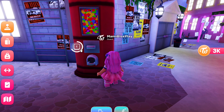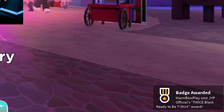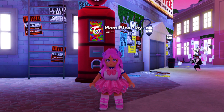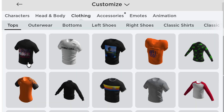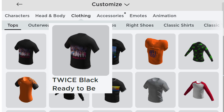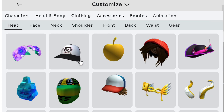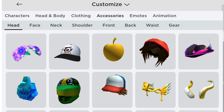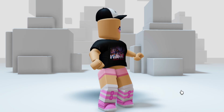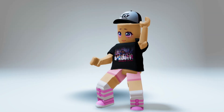Head over to this vending machine. Yay, got the second badge. Let's go check our inventory. The first item can be found in clothing, then tops — you will get this Twice black ready-to-be t-shirt. The second item can be found in accessories, then head — you will get this Twice black and white logo cap. Let's try them both. Oh, this is a great combination. I feel hip and comfy.